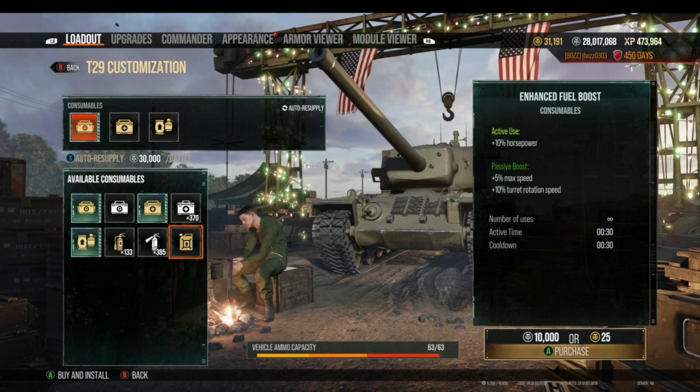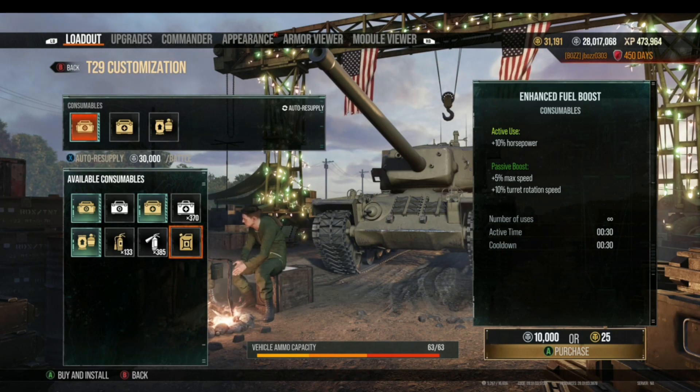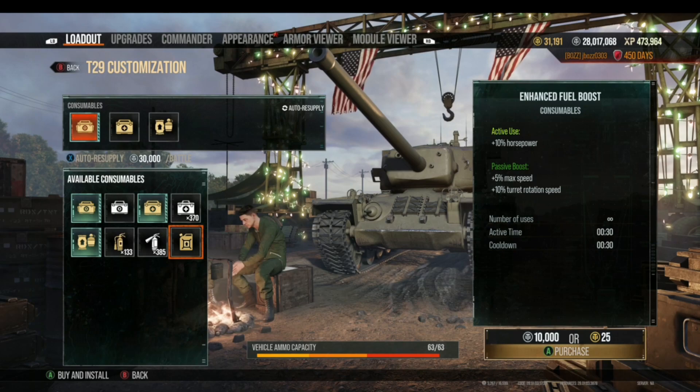The last consumable is the Enhanced Fuel Boost. Being enhanced, it's always active and costs 10,000 silver per battle whether used or not. When actively used, it boosts your horsepower by 10%. Passively, even without activating it, you get a 5% boost to max speed and 10% to turret rotation speed. If you have a tank with a slow turret or want more speed, this consumable can help.